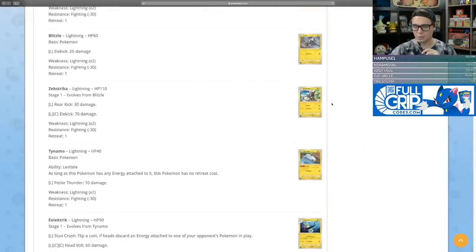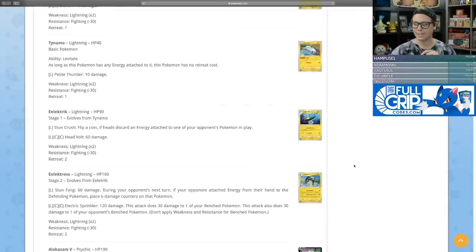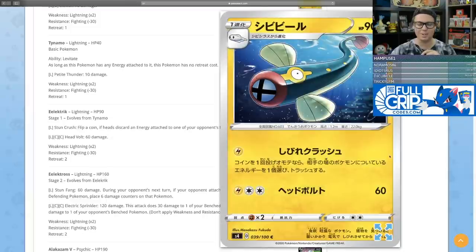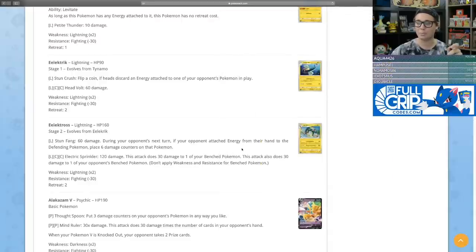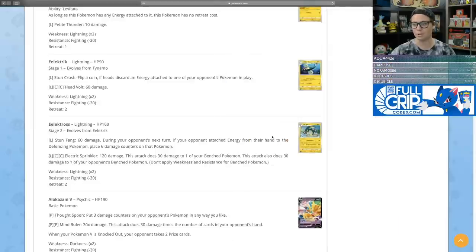There's a new Zebstrika that just does a vanilla 70 damage — handsome though. There's a new Eelektrik but unfortunately without Dynamotor, so you'll have to go back to Noble Victories for that. Stunfisk does 60 damage if your opponent attached an energy from their hand to the defending Pokemon, placing six damage counters — very conditional. For lightning and two colorless, Electric Sprinkler does 120 damage and 30 to one of your opponent's bench Pokemon and one of your own.